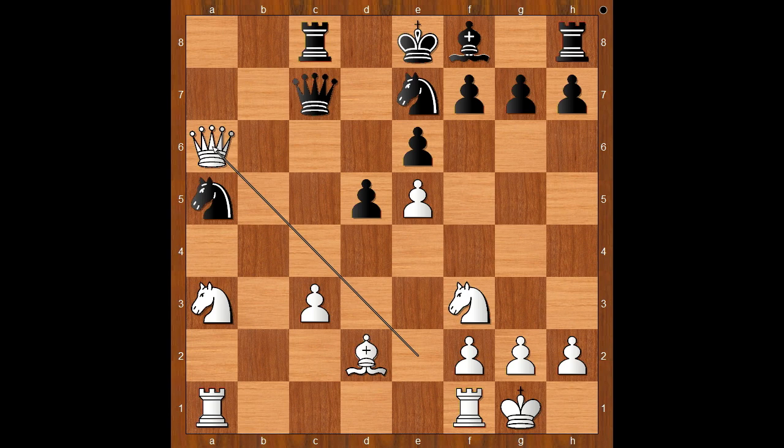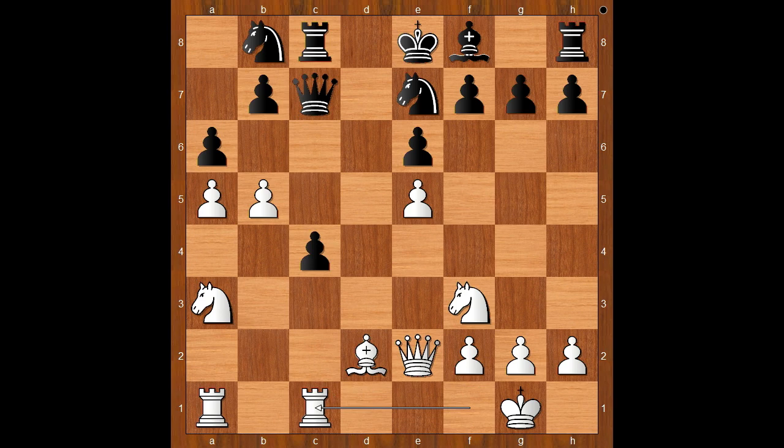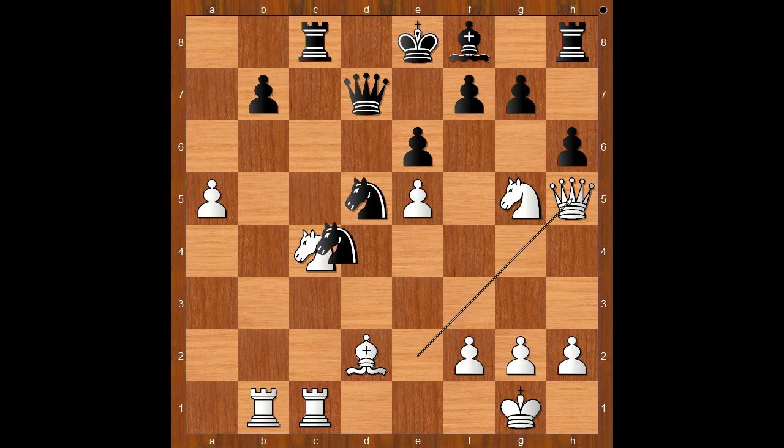Back to our game: c4. d takes on c4, and now b5, attacking the knight. Knight to b8, rook from f to c1. Black is suffering from a lack of space. Rook takes on c4 or knight takes on c4 — maybe next. Queen to d7. Knight takes on c4, threatening knight to d6. Knight to d5, b takes on a6, knight takes on a6, knight to g5, knight to c5. Rook from a to b1, h6, asking a question. But the knight was deaf. Movsession played queen to h5, pinning the pawn.